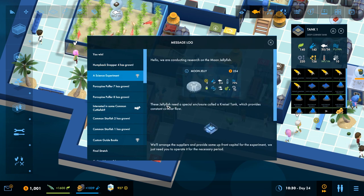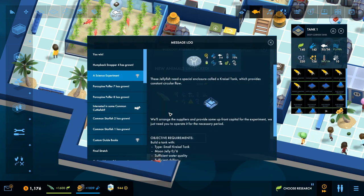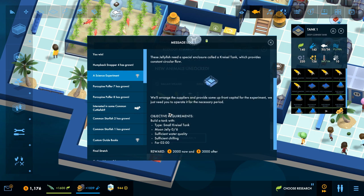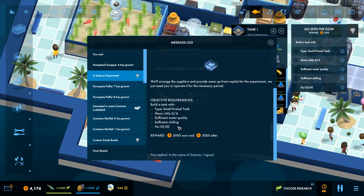Does anybody know? Science experiment - Moon jellies! These jellyfish need a special enclosure called a kressel tank, which provides a constant circular flow. We'll arrange the suppliers and provide some upfront capital for the experiment; we just need you to operate it for a necessary period. Sure. I might have to make it immediately - we'll see how it goes. There's no immediate time limit; we just have to keep it going for X amount of time.